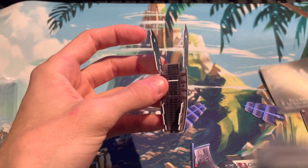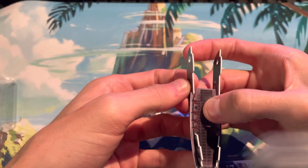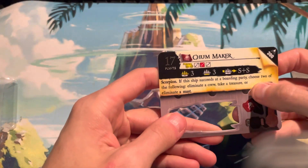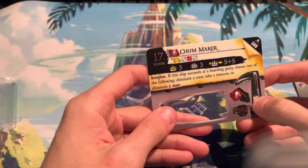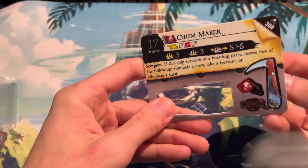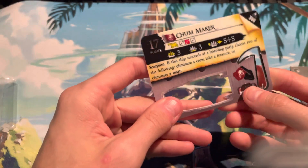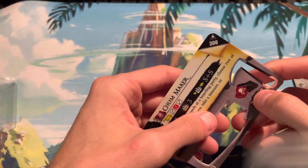I do have the instructions here just in case, but I don't think I'll need it. Now the tricky part is going to be the blade, if I remember correctly — this nice chrome blade. Fun fact, the Chummaker story has Sammy the Skull featured in it, which is pretty cool. He's one of my favorite characters in the lore, aside from El Phantasma and Davy Jones.